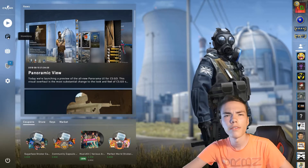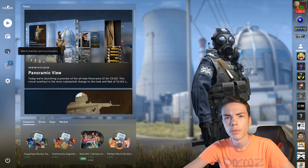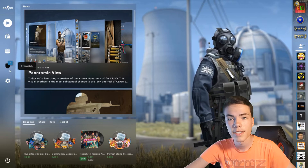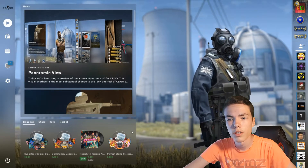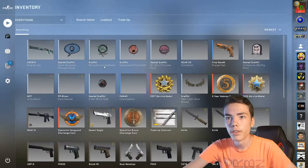There is Inventory, View Matches, Tournaments, Overwatch — Overwatch has a very nice icon. Let's just check the Dashboard. This is the Dashboard. Let's open Inventory.